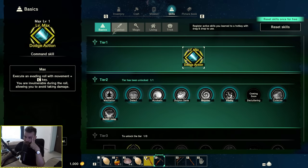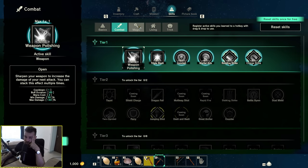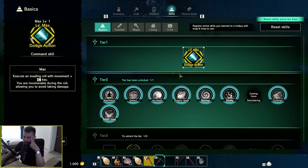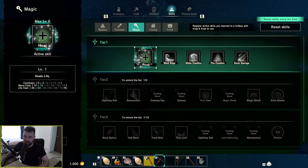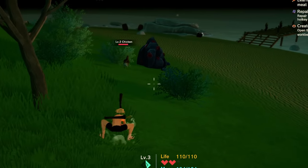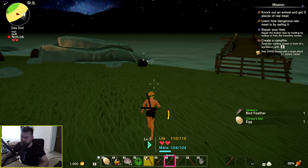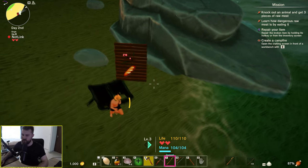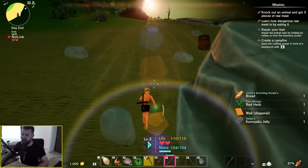Now I can unlock another skill. There's a bunch of different trees: combat, magic, living, trick, basics. Let's learn how to heal. With melee weapons you can jump and do an attack in the air — that's really cool. The combat so far seems like it might be more on the side of MMORPG action combat than traditional survival game combat.